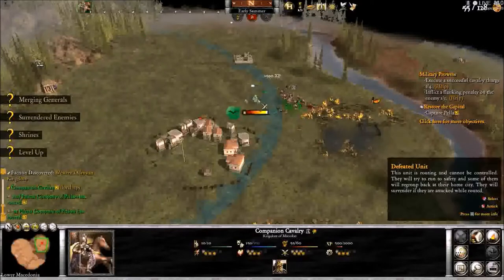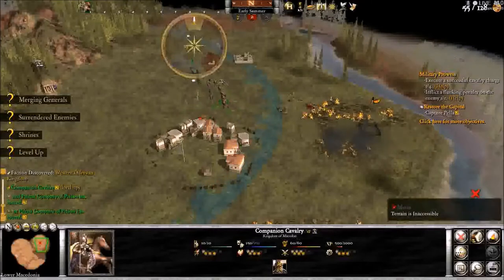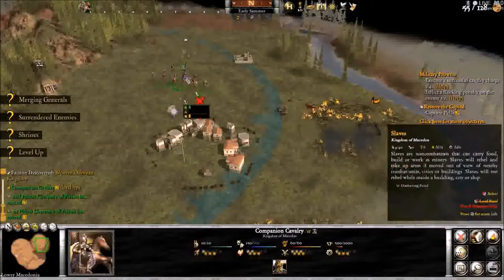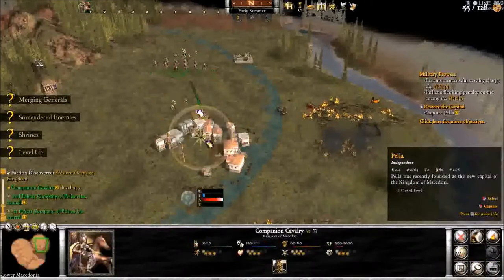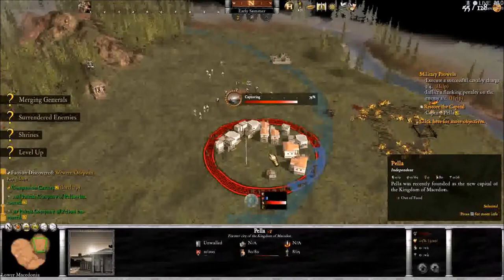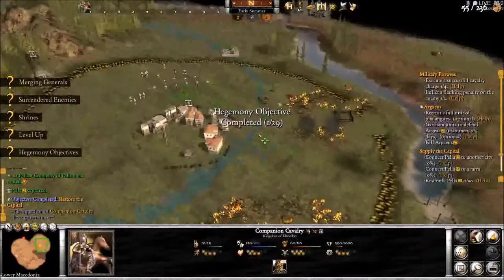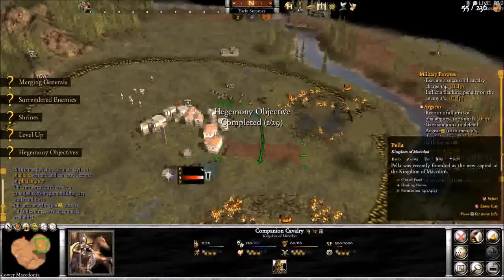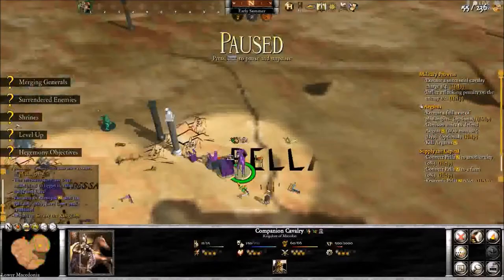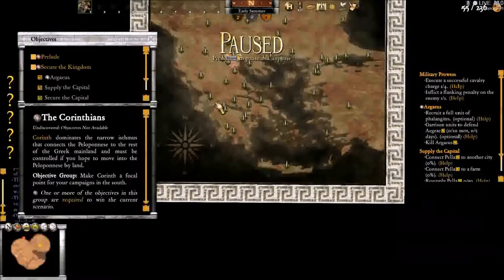Let's get logistics — it'd be nice to not need as much food for a little bit. Now it's time to capture Pella, which is the capital of Macedon. Companion cavalry grows in size, because in this campaign certain units that you get — the companions and a really good infantry unit I can't remember the name of right now — will grow in size as you complete certain objectives on the map. You can complete these in any order. These little sword icons are the objectives.